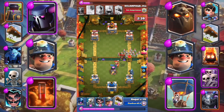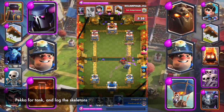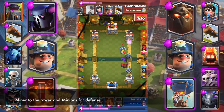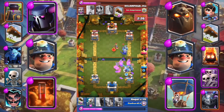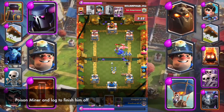Miner to the tower and Minions for defense. P.E.K.K.A to the tower and Minions for defense. Furnace for defense. Poison, Miner, and Log to finish him off.